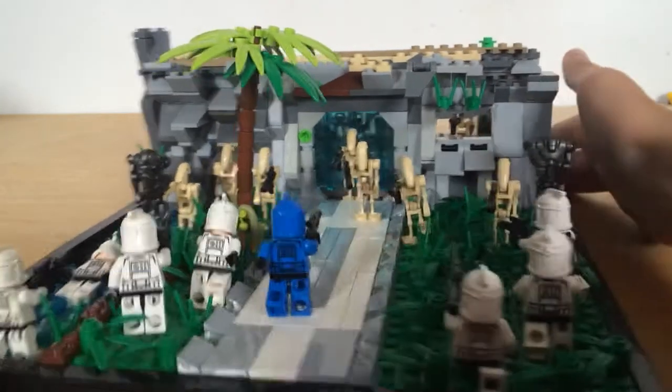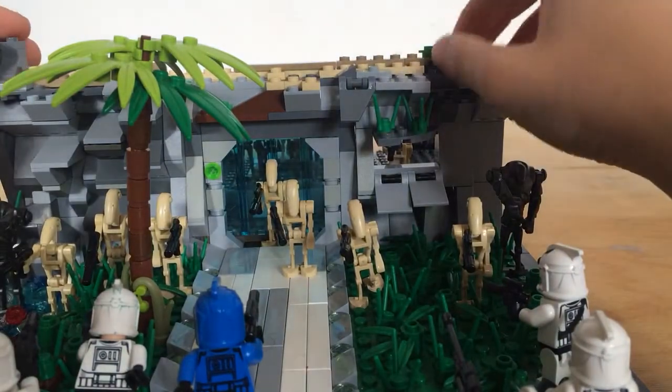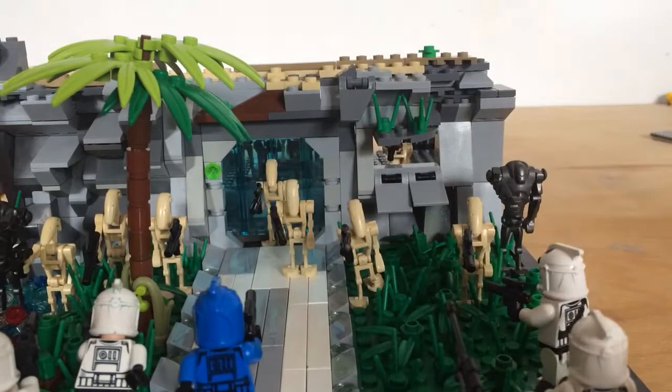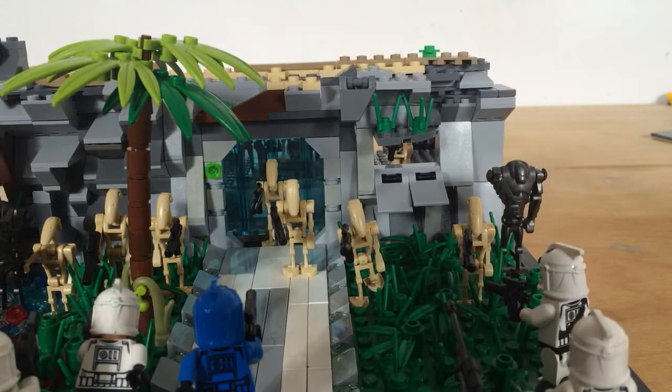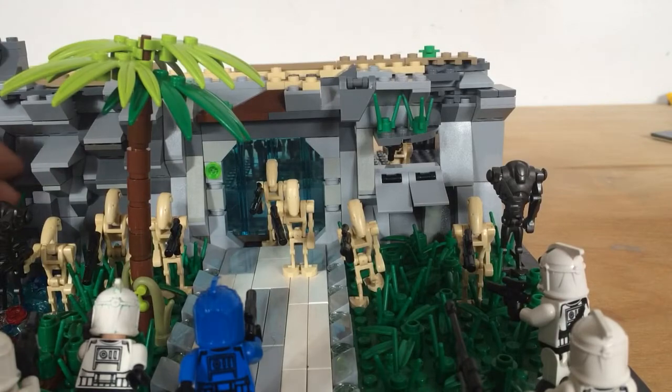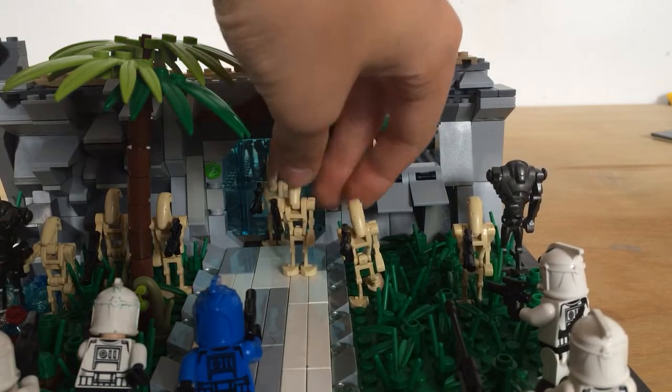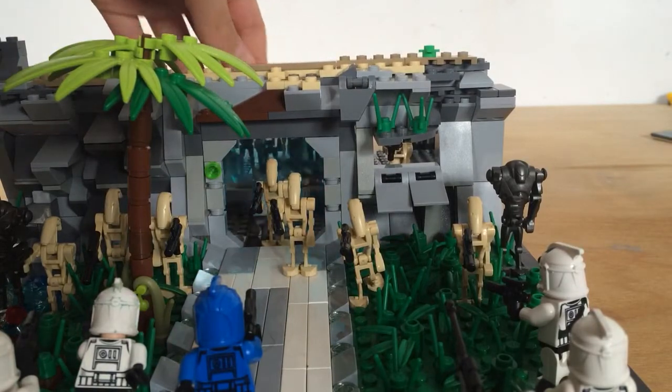Then we have this really nice sand texture detail on the top, and we have this senate commando just trying to get into the main way, where three droids are gonna attack him — but he's not gonna be so lucky.